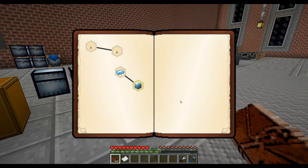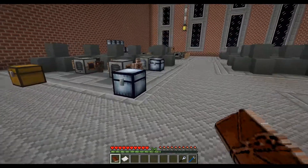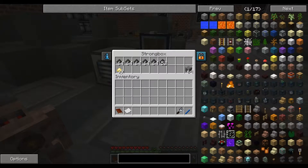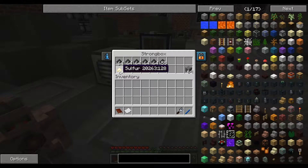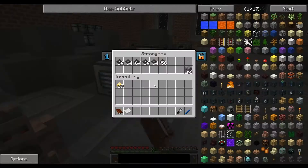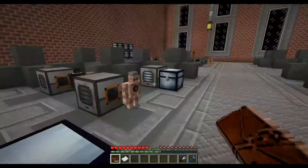We have 39 sulfur — just one more and we'll go ahead and make some. Any day now — make one more please. I wish I could get this automated with item ducts and hoppers and chests and stuff like that. We have the materials, we could make them, but it's kind of in the rules that you're not really supposed to do that — he wants you to use the golems.